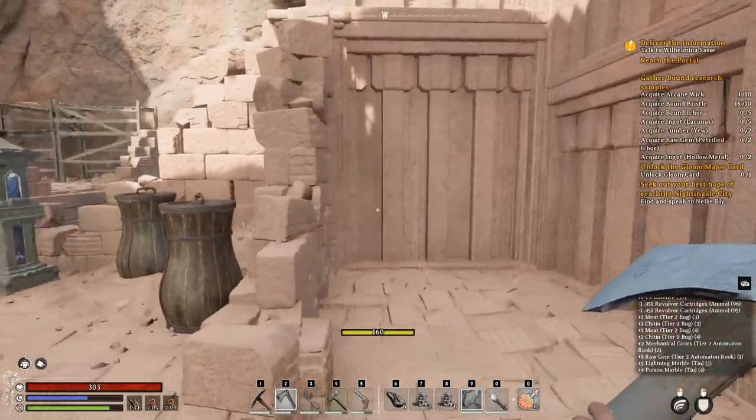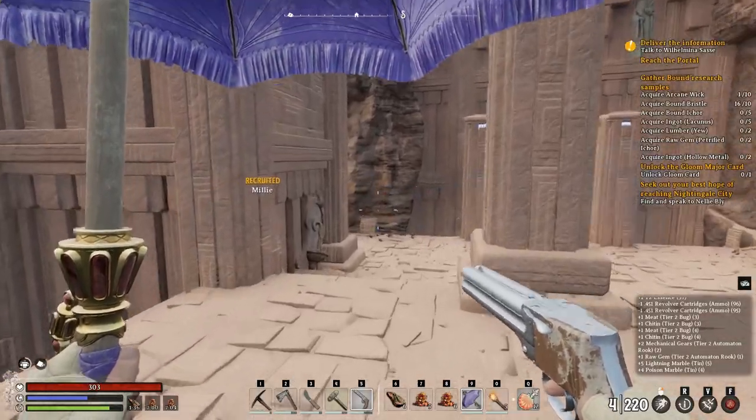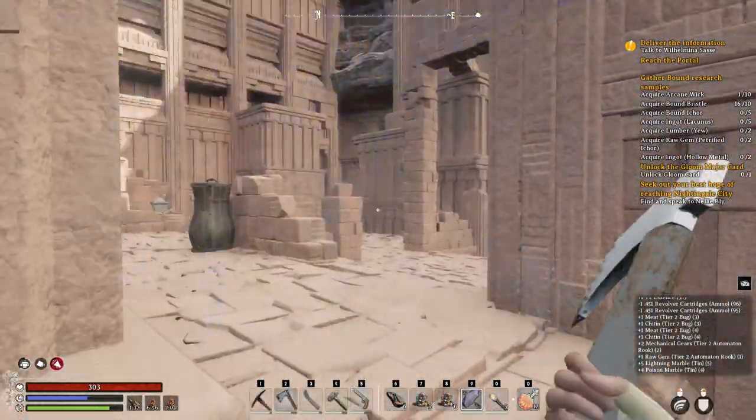I pick up some poison marble. Millie looks like she might be dying but she's fine. The enemies in here don't do a lot of damage.